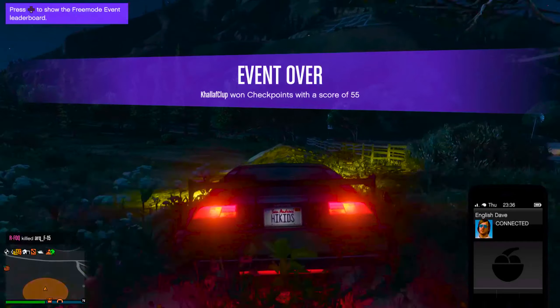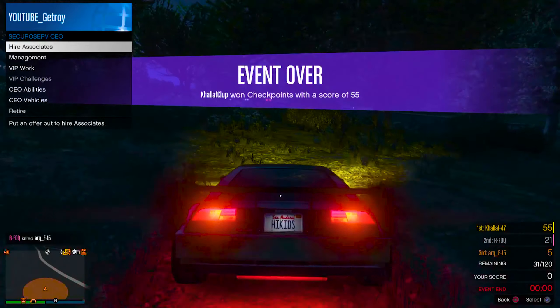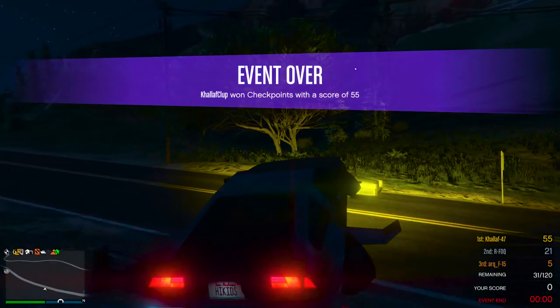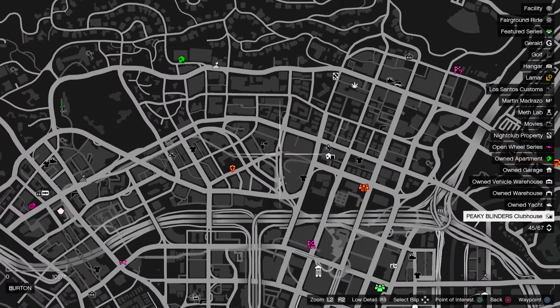From there, exit the bunker and make your way over to the Los Santos Customs in the city — right in the heart of the city. Here on the map you can see the location.